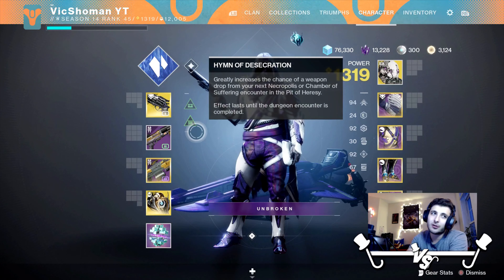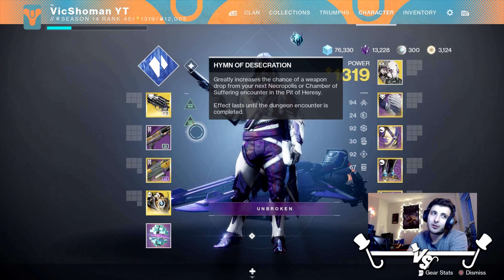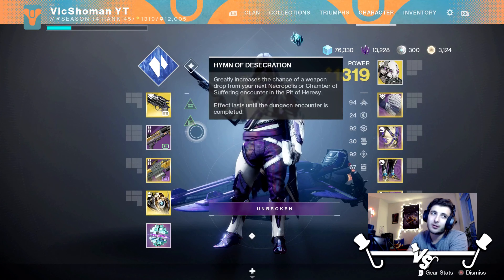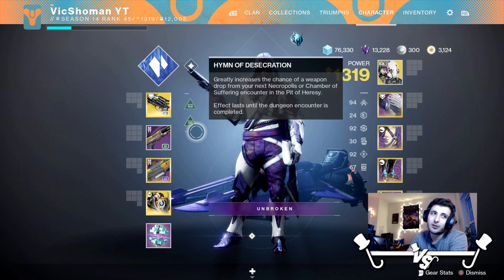Look at this Corrective Measure — this thing's freaking insane. I was using my Commemoration before this in the Crucible, but this replaces it easily. Polygonal Rifling, Steady Rounds, Dynamic Sway Reduction, Tap the Trigger, and a Range Masterwork — this thing's a laser beam. It is so freaking good. Corrective Measure — also go get this.